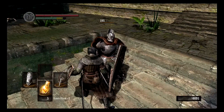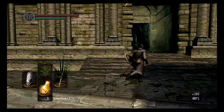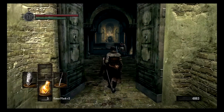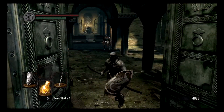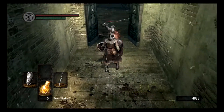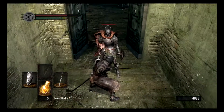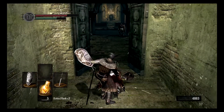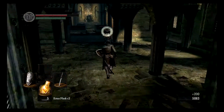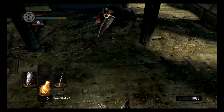Nice parry there — right in the dick. Now this is where the enemies start getting beefy. I remember when I first got to this place, I was very intimidated by these new enemies. If you can see that big, heavy armor-looking guy in the background — I remember seeing that guy and being like, 'Ooh, shit's getting serious now.' That guy was a very imposing figure in my first playthrough. Getting a little bit reckless over here, thinking I can parry anything.